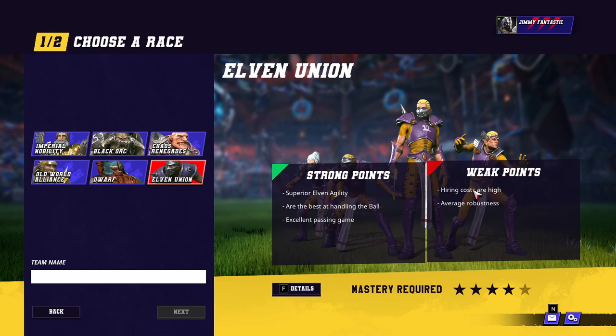That's one of their strong points — the linemen are cheap, but they're a bit rubbish. It says average rubbish-ness, they are not; they are below average rubbish-ness. Armour 7 across the board, with only AV8 on the Blitzers.